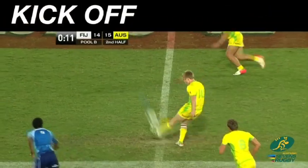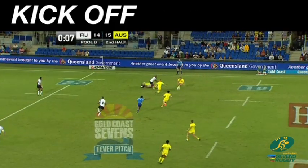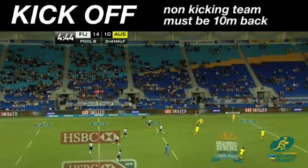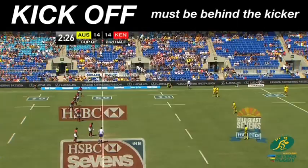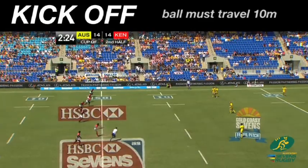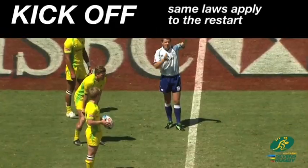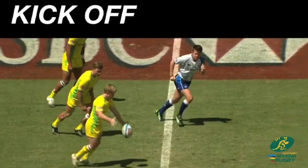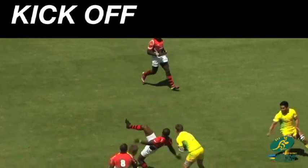Each half of the match is started with a drop kick from the centre of the halfway line. The non-kicking team must be 10 metres back from the ball when it is kicked. All players on the kicker's team must be behind the kicker and the kick must travel 10 metres towards the opposition goal line. After points are scored, play is restarted by the scoring team with a drop kick on halfway. The same laws that apply to the kick off apply to the restart.